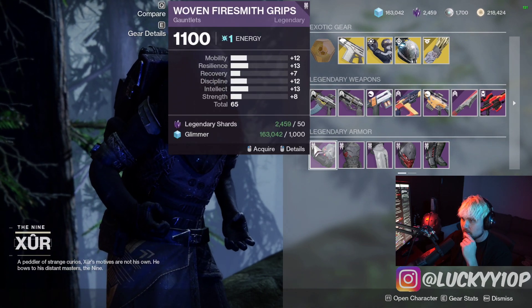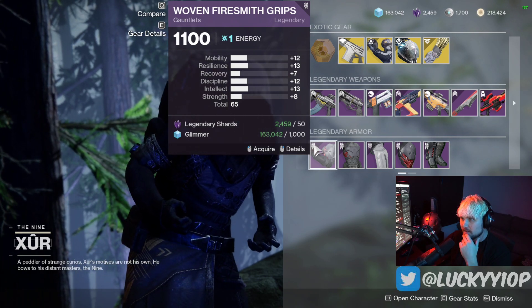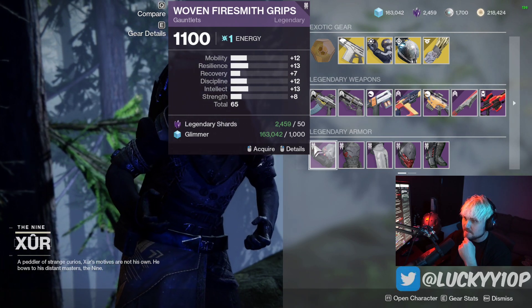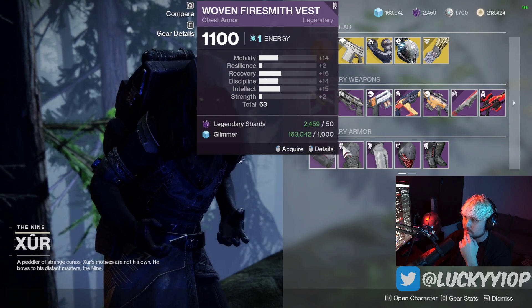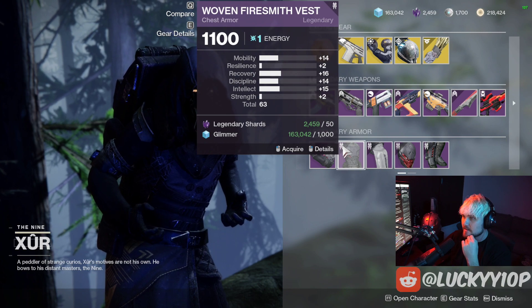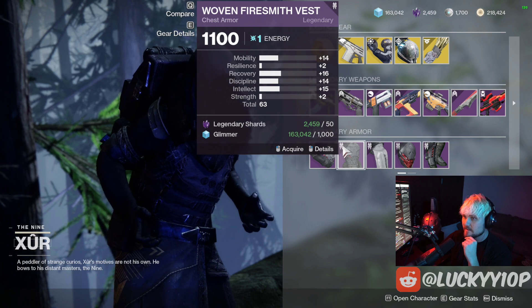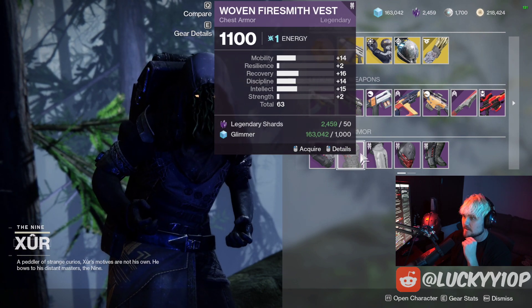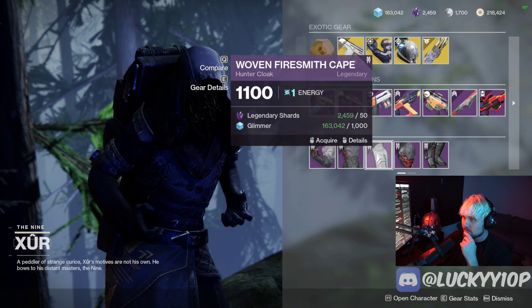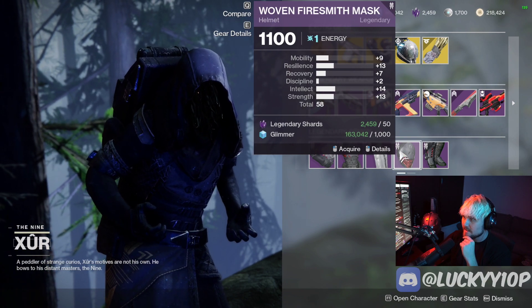Now for the legendary gauntlets — we got a 65 stat roll. The distribution is kind of even across the board, but 65 overall is a really high roll to grab for free. This is a really good distribution depending on your subclass; if you're using Stasis Hunter right now this is amazing. Definitely grab that if you need it. The cloak helmet is doo-doo — 58 stat, don't really need that.